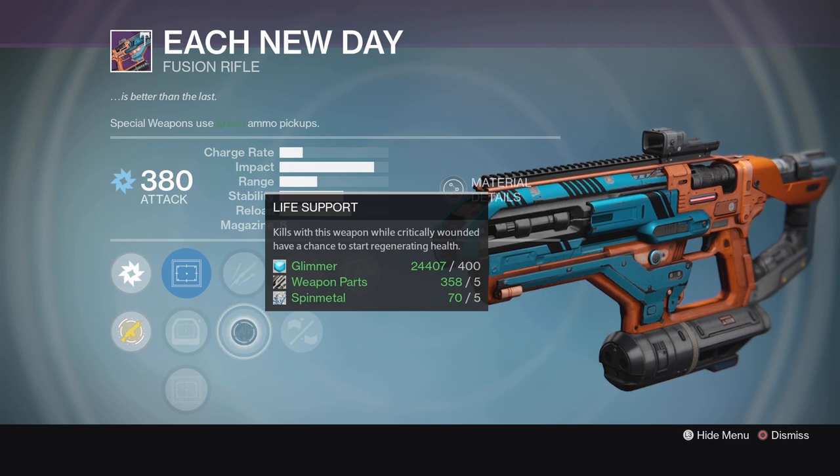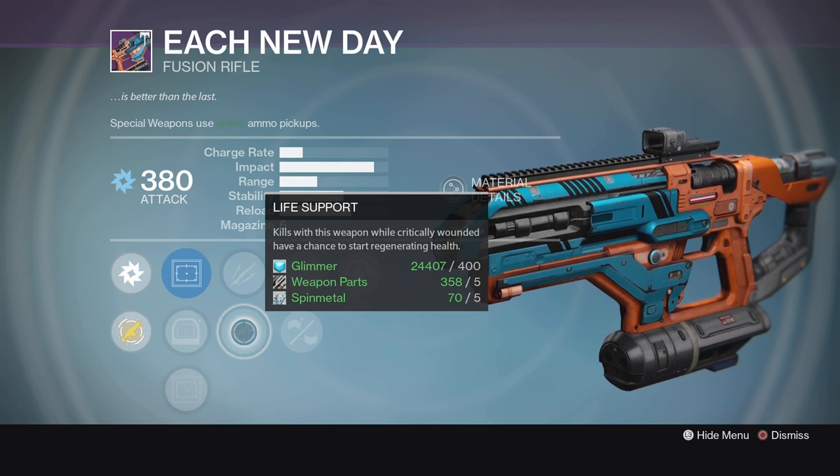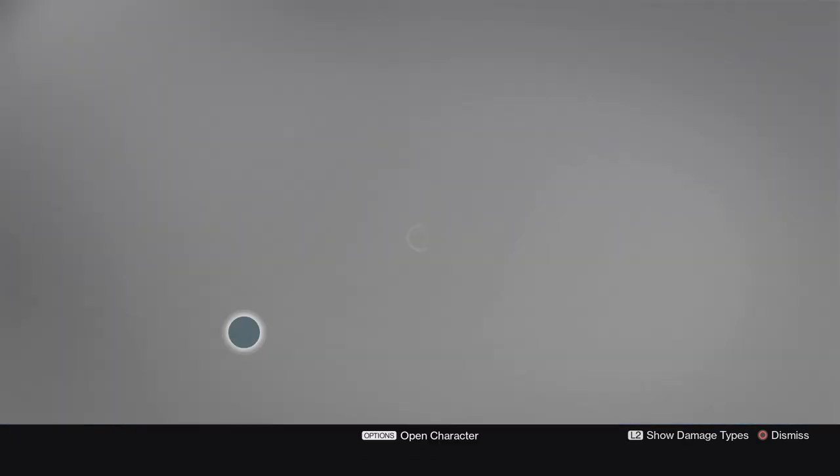We've got Unflinching and Life Support, which is a very useful perk on fusion rifles because of how much damage you tend to take waiting for them to charge up. This thing is a very nice roll on a fusion rifle — I'm going to be rocking this in the Crucible this week.